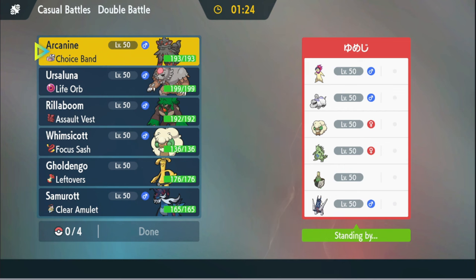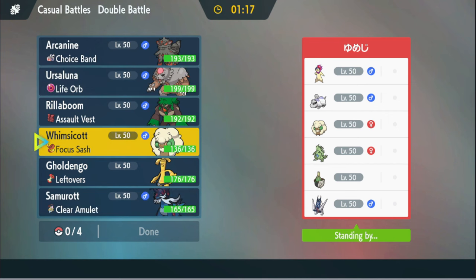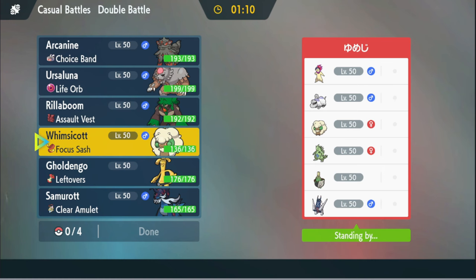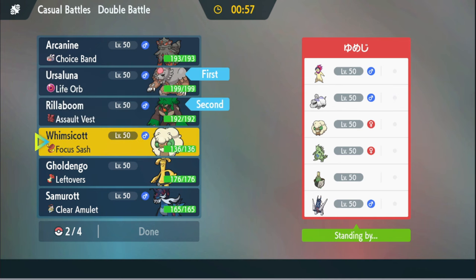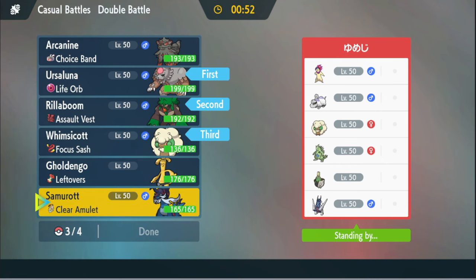Okay, we finally found a Regulation H team — and it had to be one of these teams too. Big yikes. The problem is I need to bring Samurott, and I want Tailwind.